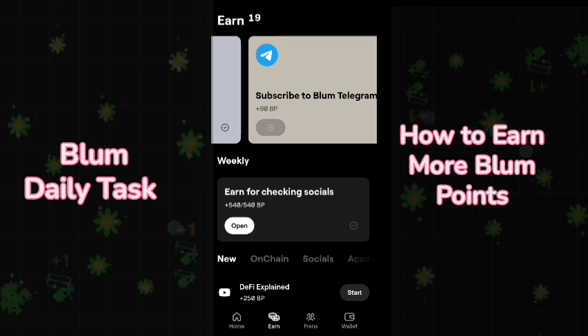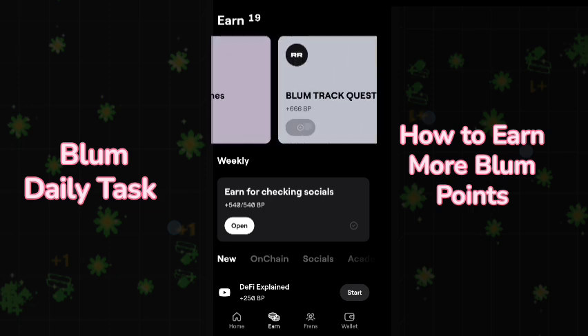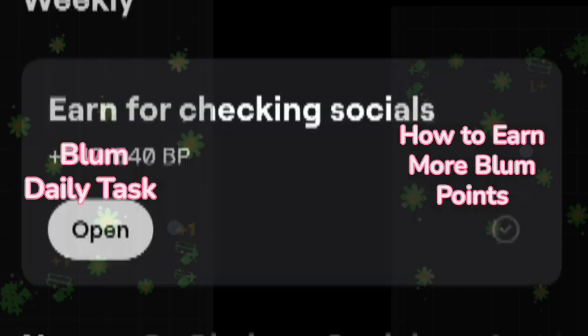You can see a lot of quests where you can earn a lot of Blum points. After a quest is verified, you will find a claim option where you can click and claim those points.